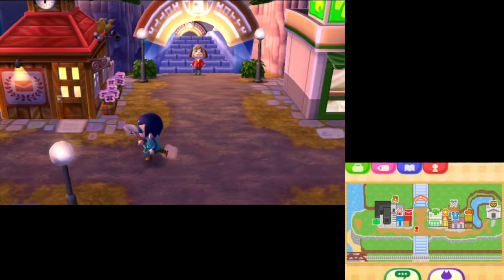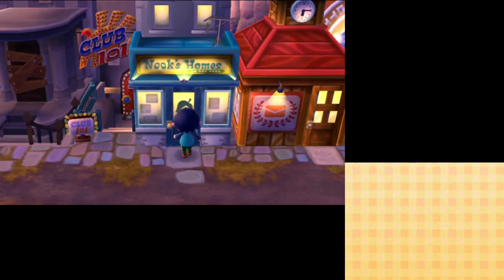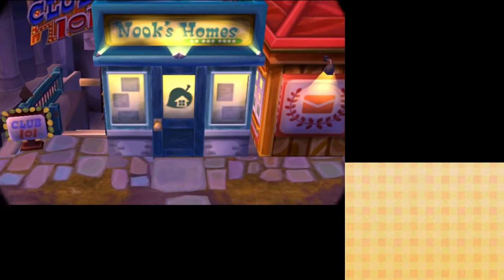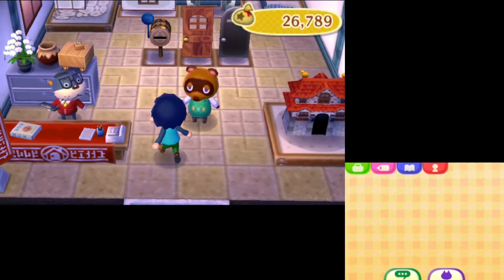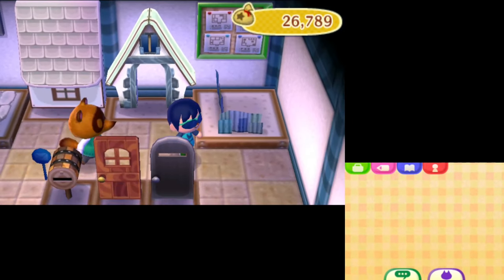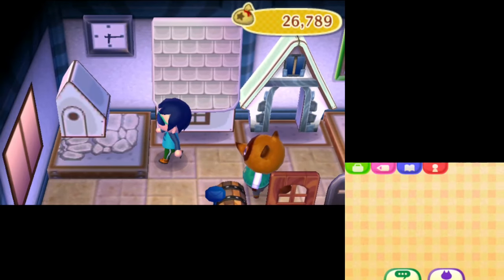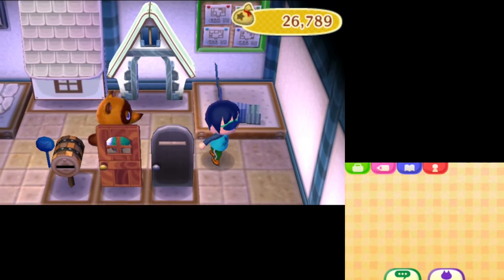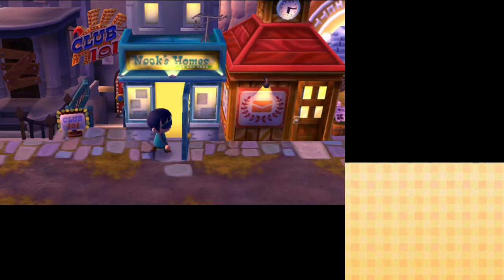With our new haircut, shovel in hand, and funky glasses on, we check out Nook Homes first. There might be a new exterior piece we can add, or we could expand the house. But the options here are pretty colourless — broken old fence, grey roof, grey stones, grey door. Tom Nook, your stuff sucks. I should have upgraded my house but we'll do it tomorrow.